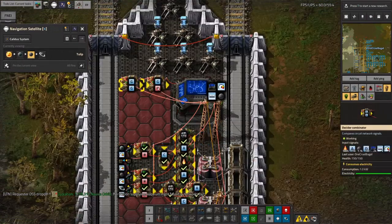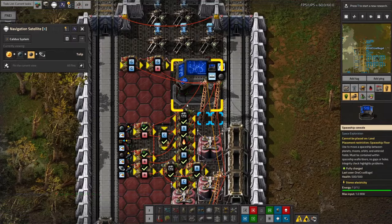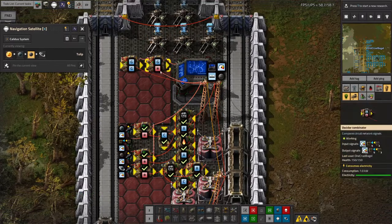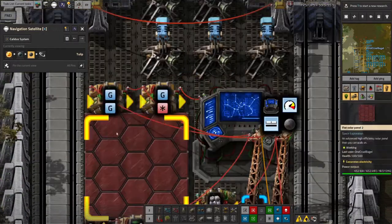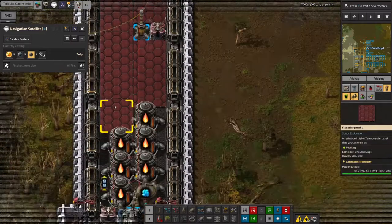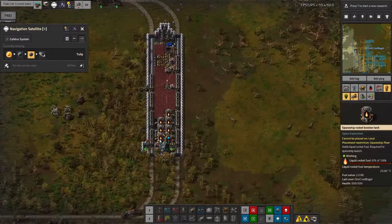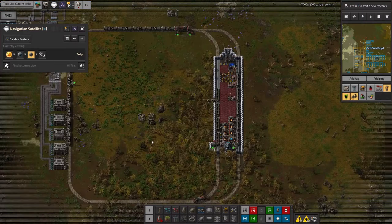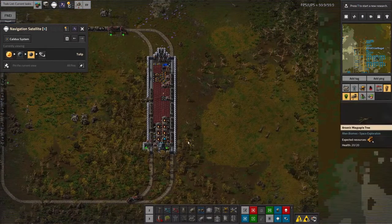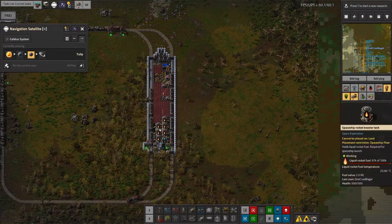I was attempting to fix that problem by having this gate monitoring system up here that checks: are the gates all closed? If the gates are all closed, then you can think about taking off. However, something funny has happened here and it's not worked. I'm going to need to have a look at this but I'll wait till the next episode. I have noticed that these gates are not linked into the system. I'm going to need to go out and fix it. That's not meant to happen like that - I don't want my trains cut in half.